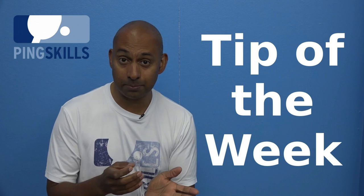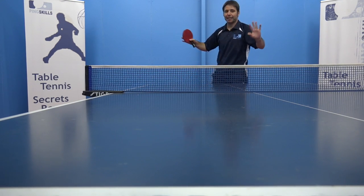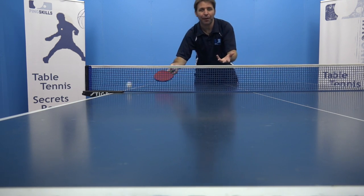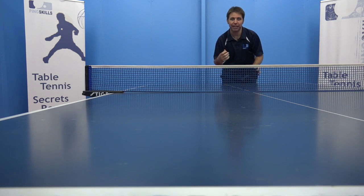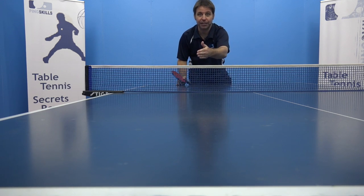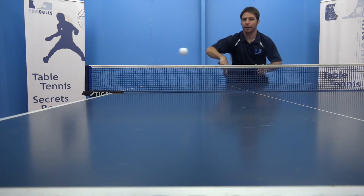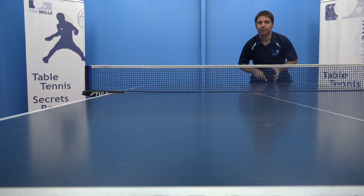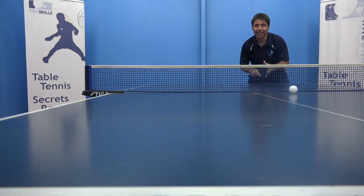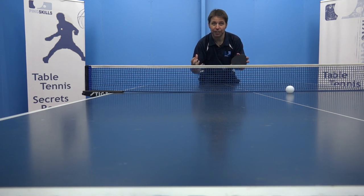Our tip of the week is to start utilising the backhand sidespin flick to put you into an attacking position after your opponent has served a short backspin serve. When someone serves short with backspin, if you push it you get attacked, and if you try a normal flick it often goes into the net because of the backspin. That's why the backhand sidespin flick has become really popular — it allows you to get under the ball, flick it with sidespin, and not only does it let you attack, it also curves and makes it hard for your opponent to attack. You'll see players step right around to their forehand side to utilise this because it's so effective.